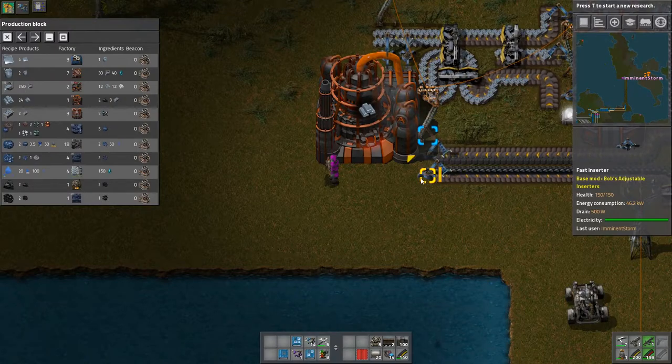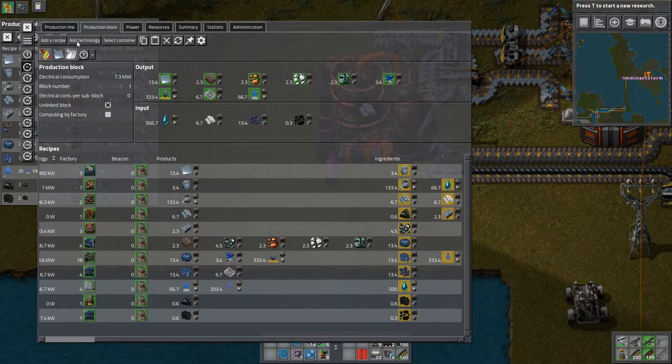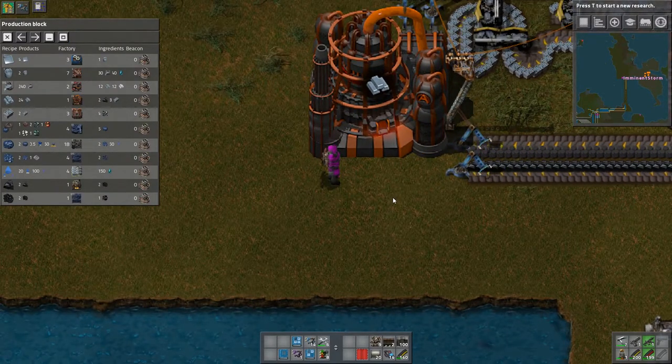Now things are going to get a little bit complicated. If we look at my recipe for molten iron, which is right here, we need two induction furnace mark twos. I have it set up for a recipe to use iron ingots and silicon ingots. Now we don't have silicon ingots. There is another recipe that just uses iron ingots but doesn't produce as much molten iron — in fact it produces half of the molten iron. So what we're actually going to be doing is we're going to set up a two-stage process for using iron ingots and silicon ingots when we have them, and just plain iron ingots.